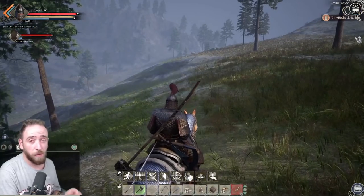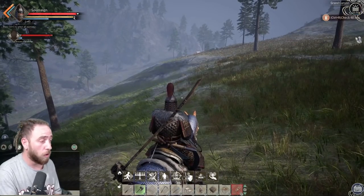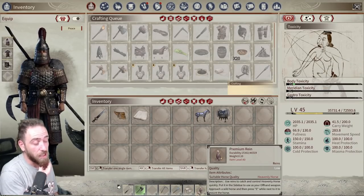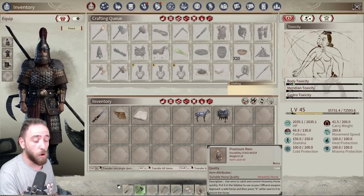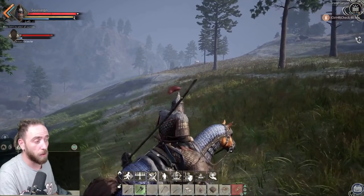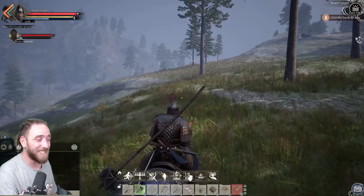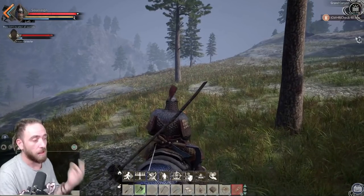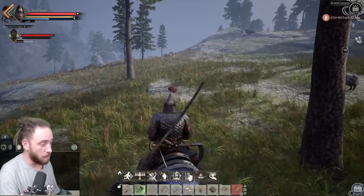What you're going to need for this auto horse taming maneuver: you're going to need some dry fodder, some reins, a horse out in the wild preferably near where you're going, and a stable. Once you put that stable down inside your base, you can run the horse over to the base.